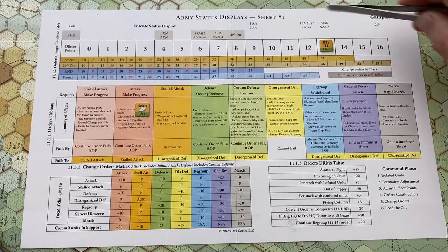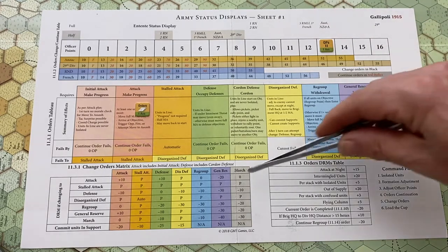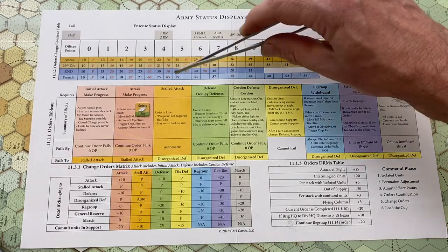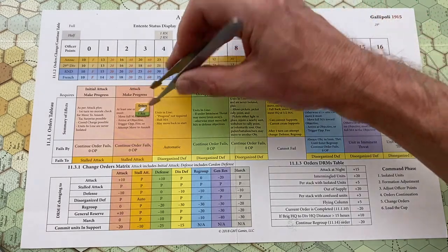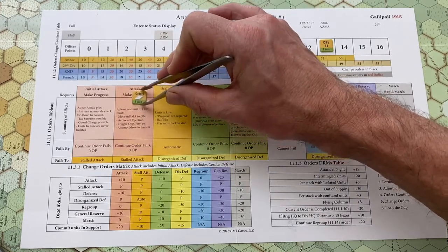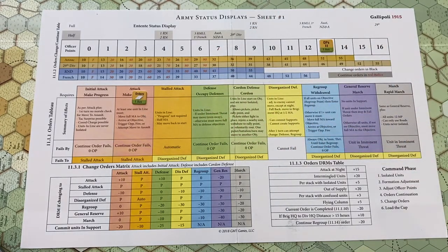The order is displayed on the Army Status Display. This is the Gallipoli chart — in Mons, these tables at the bottom have been moved into the general charts and tables booklet. The display has a handy summary of the capability and restrictions of each order. For example, here we have the 1st Australian Brigade under an attack order. Every turn, one line unit must either move at full speed towards an objective, trigger opportunity fire, or attempt an assault. In other words, you've been ordered to attack and you have to do something dangerous. That's the infamous 'make progress' requirement.